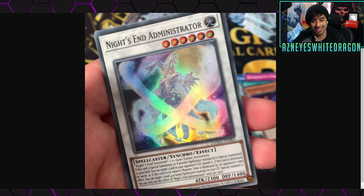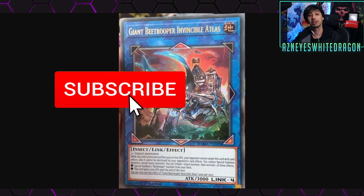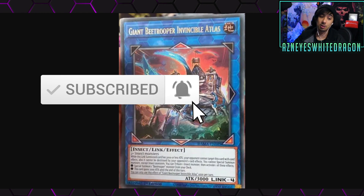Let me know what you think in the comments. I have gameplay of the Bee Troopers coming very soon — insects actually have a pretty decent little engine now. There are also other cards from previous sets that work with them, plus Goki synergies, so there's a lot coming. If you're new here and want to see that or more new Yu-Gi-Oh cards, hit subscribe, turn on the bell, and I'll catch you guys in the next video.